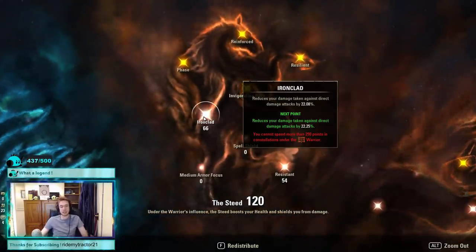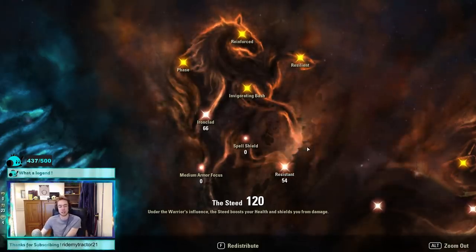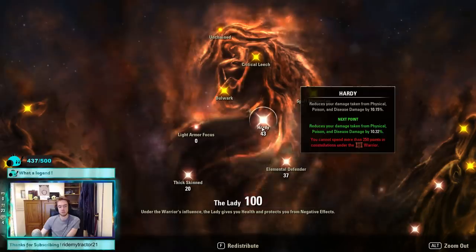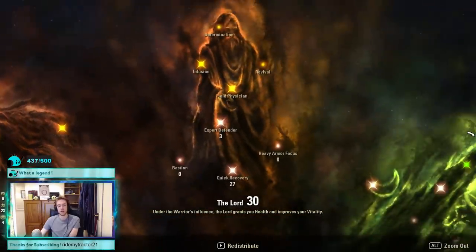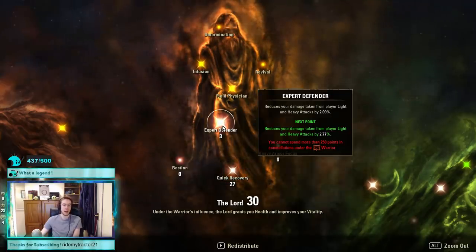Red tree: 66 in Ironclad to reduce direct damage taken, and 54 in Resistant — make sure you copy those numbers. 20 in Thick Skin for dots. 43 in Hardy, 37 in Elemental Defender, and only 7 in Healing Taken instead of 9 given how the build works. 27 in Expert Defender — I really advise putting points into the light armor version as it scales quickly for what you put in.